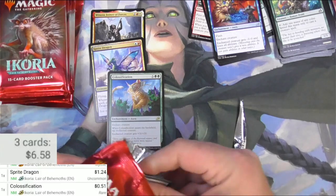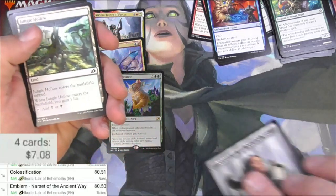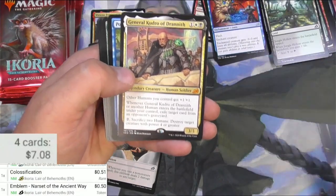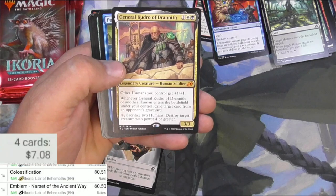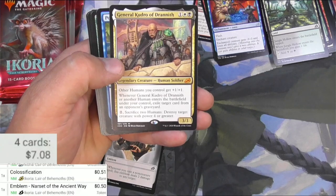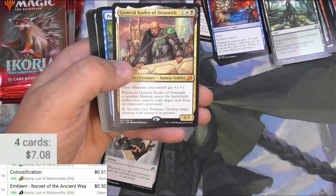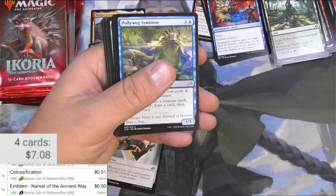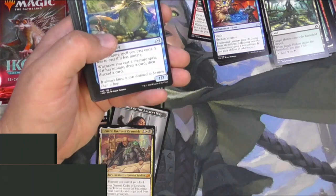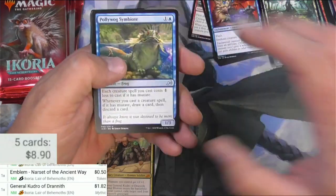Give me some triumphs. The Narset emblem here — I'll check that just in case; emblems usually aren't worth very much but they're keepable. Jungle Hollow and a General Kudros — we got a couple of mythics here at least. Drannith: he's a legendary human. Other humans you control get plus 1/1. Whenever he or another human enters the battlefield under your control, exile target card from an opponent's graveyard. Sacrifice two humans to destroy target creature with power four or greater. Not bad, and he's been reprinted already on The List — exactly what The List should be used for, to reprint cards that are about one year old.